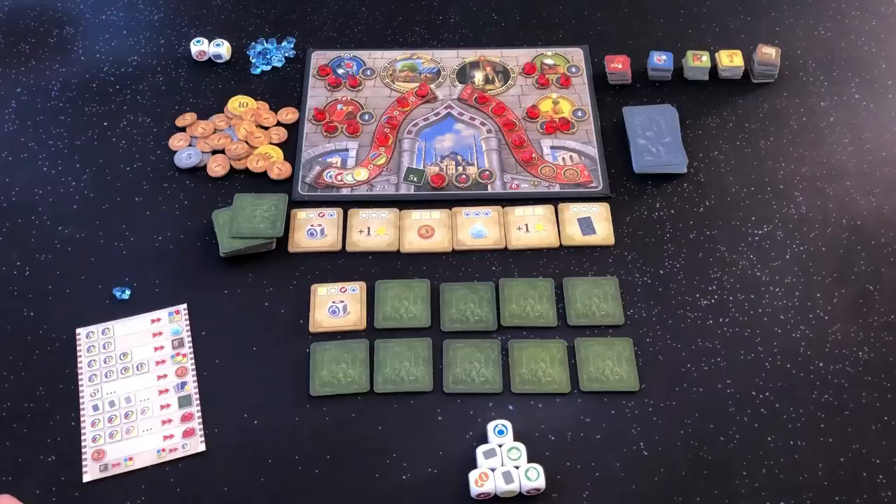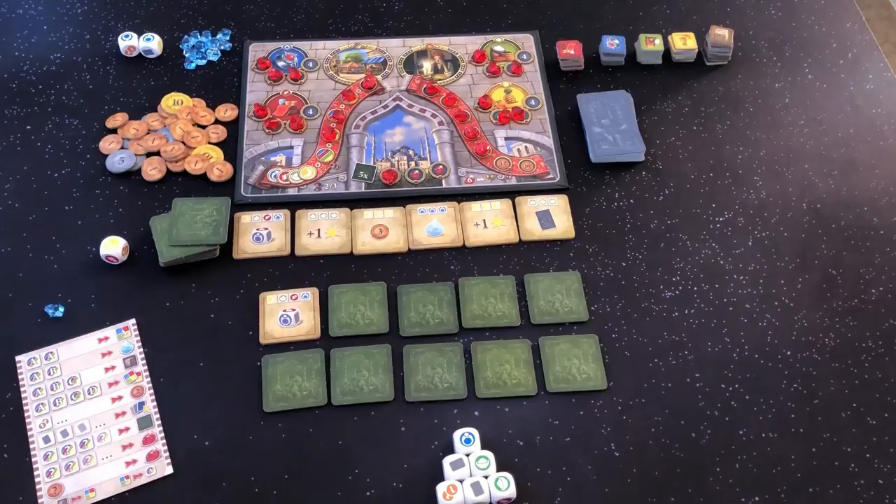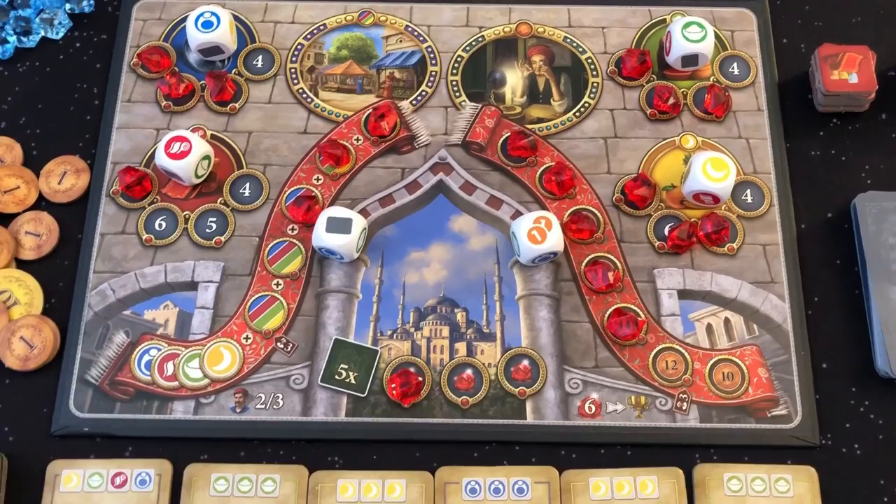Remove a Ruby step: Roll one of the dice to determine which area on the board you must take a ruby from, to place on the mosque tile you revealed at the beginning of the round. The symbol on the die indicates the area from which you must take the ruby. If you roll a fruit, spice, ring, or fabric, take a ruby from that designated area.